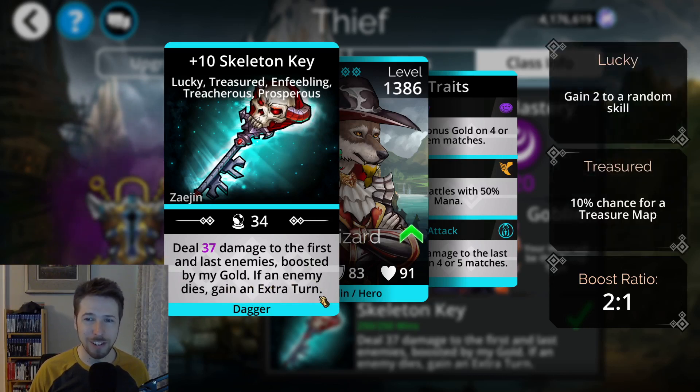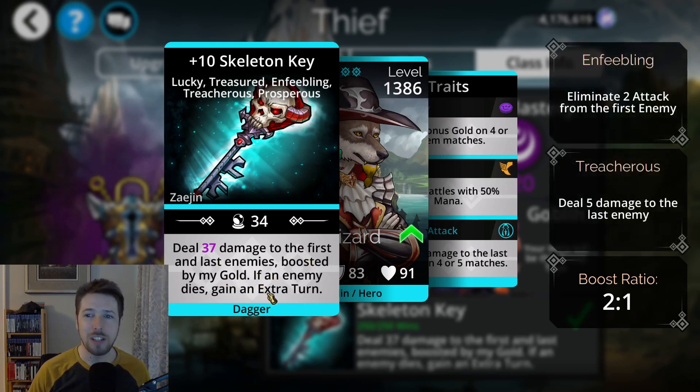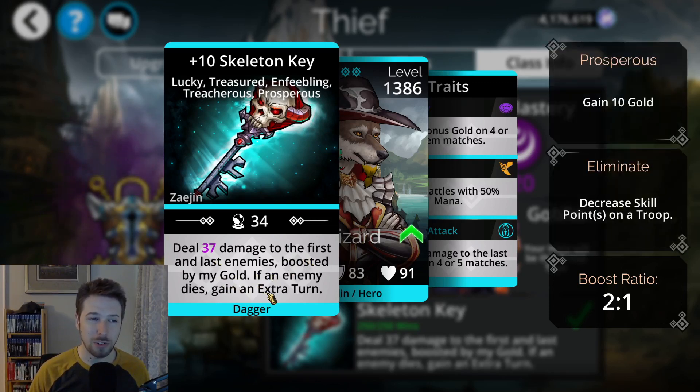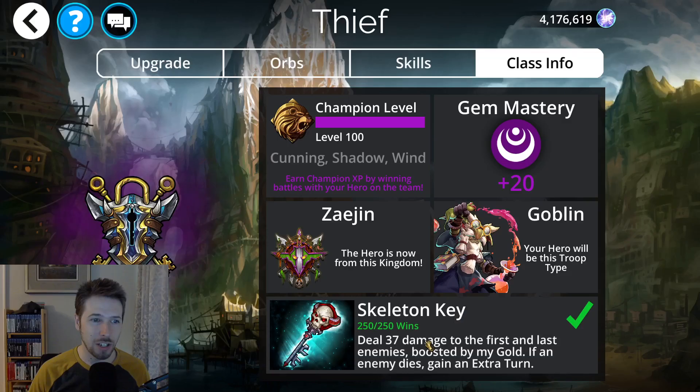Extra turns are always fun, and it's great because we can boost the gold up by using Cedric once you get them from the vault. Once you unlock its final trait, it'll give you 100 bonus to gold, so you can get that gold up pretty high, to like 200, with just one Cedric in your team. This will be doing damage boosted off of that — some pretty high damage — and you'll have the potential of getting that extra turn. You get this weapon after 250 wins with this class equipped, which is not too hard. You can just go into Explore Level 1 with a really quick team and do your 250 battles that way.